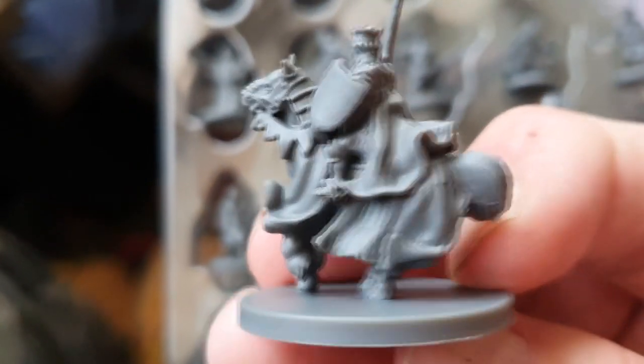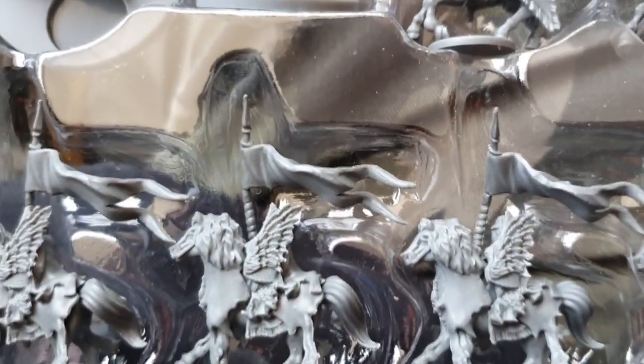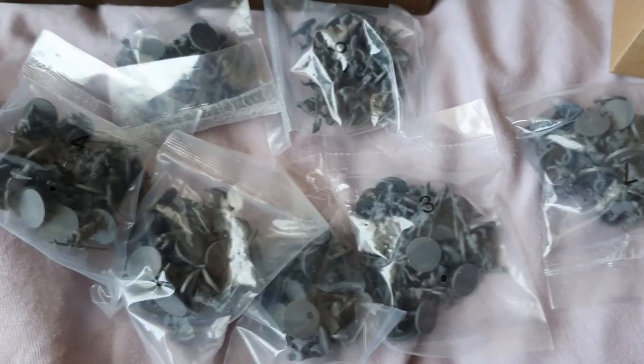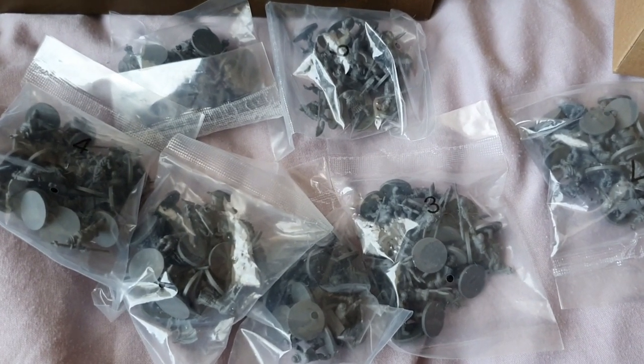Also in this box you get Joan of Arc on horseback and the Black Prince on horseback as well, which is pretty cool. The rest of them — not really too sure — these are basically the Ottoman army, so that's pretty cool. You get all those blisters which contain the Ottoman army and various other fantasy units as well, so lots of fun there.